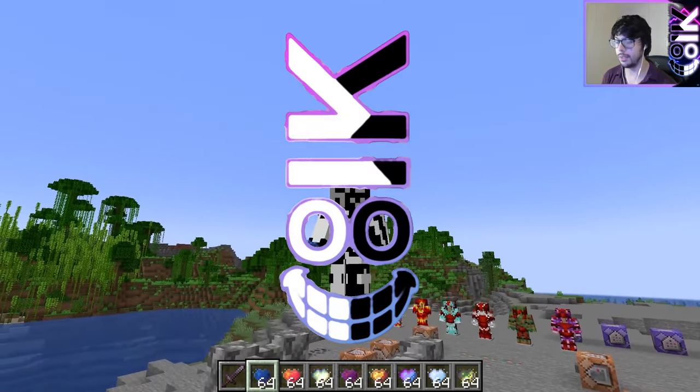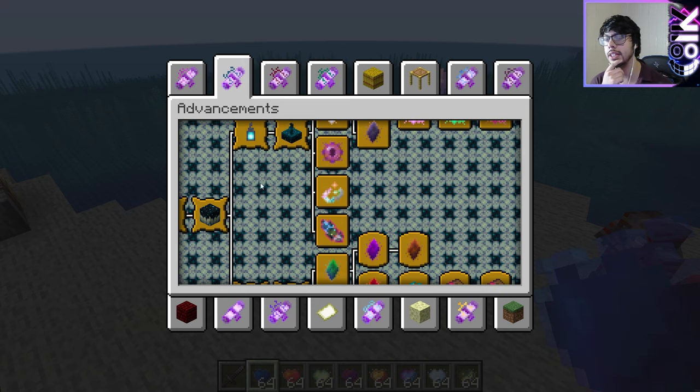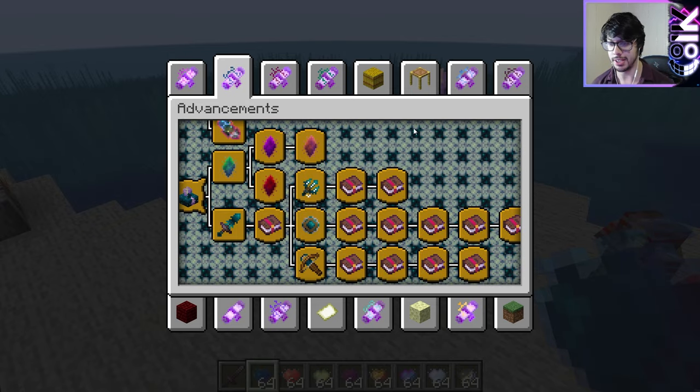So another feature to go over today: we have Manipulating Shulk, which is this advancement tab right here, and it is a tad confusing. I do want to actually rework this — it has been brought to my attention that it definitely needs a rework.